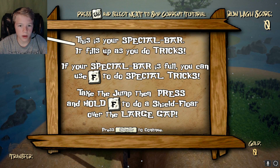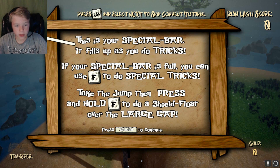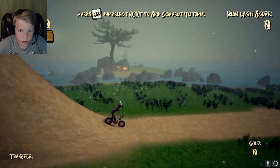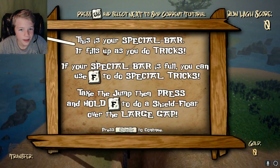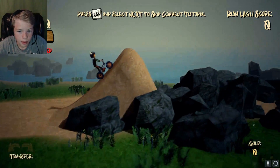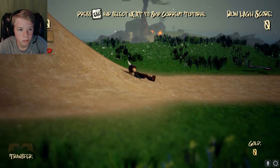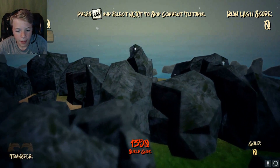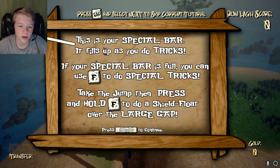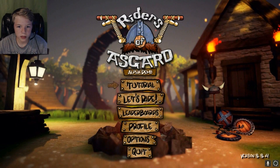This is your special bar — it fills up as you do tricks. If your special bar is full, you can use F to do special tricks. Take the jump and press and hold F to do the shield glide over the large gap. Oh, how could I do that? It's called a shield glide! So do I have to do something? Take the jump, then press and hold F. I finished that tutorial! That was kinda hard.